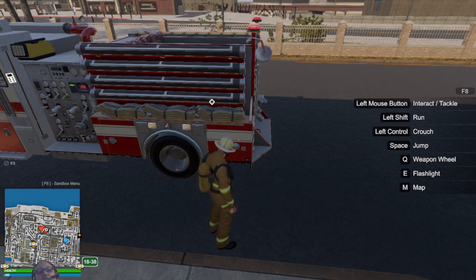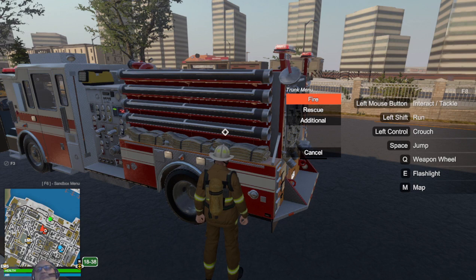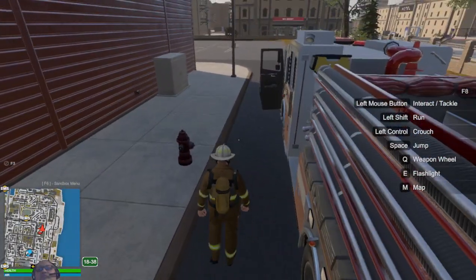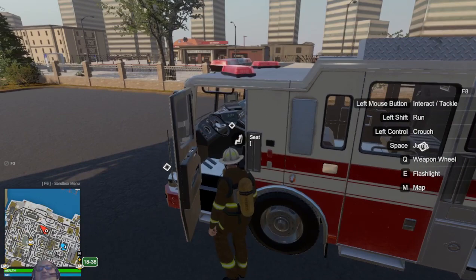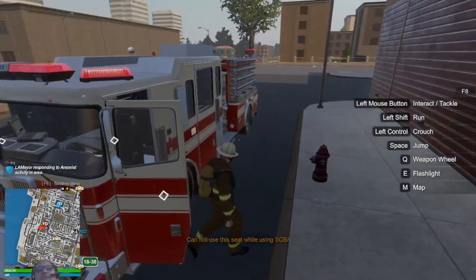If you enter into a burning building without an SCBA, your air bar in the lower left-hand corner will start to deplete. Once that depletes, your health starts to deplete. If you run out of health you go unconscious and you'll have to have a medical technician come pick you up or respawn. When you try to get into a truck with your SCBA on it gives you a warning label, so you have to go back and take it off.